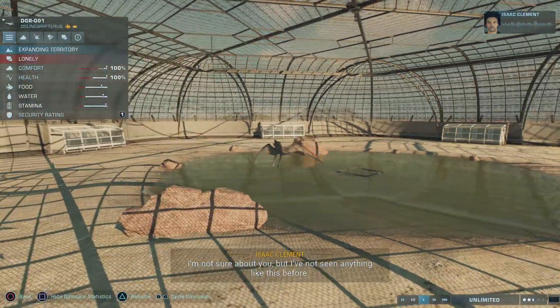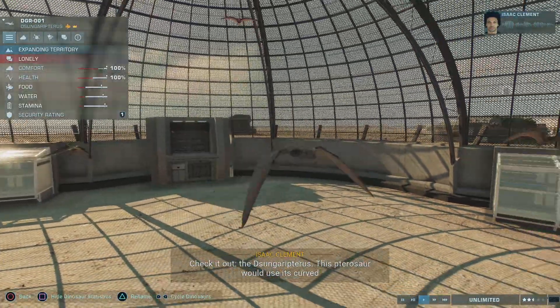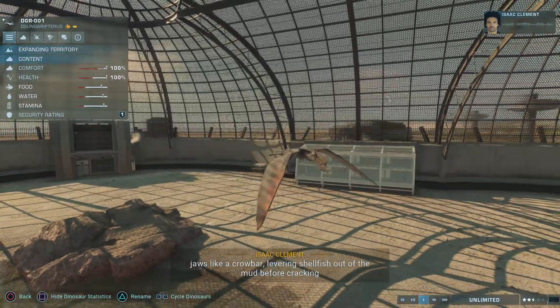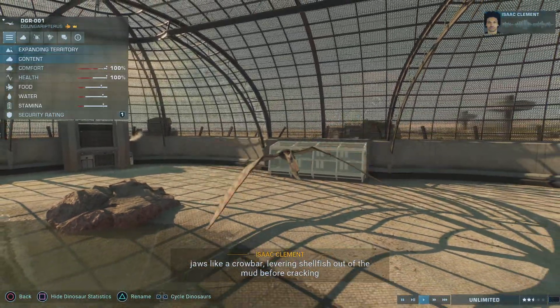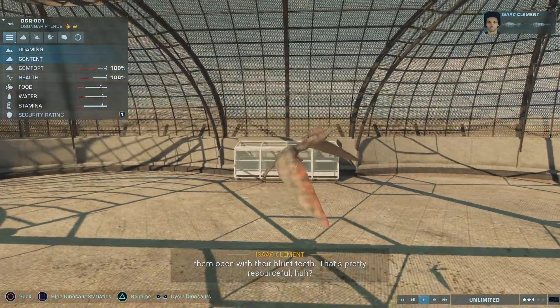I'm not sure about you, but I've not seen anything like this before. Check it out, the Sunaryptors. This pterosaur would use its curved jaws like a crowbar, levering shellfish out of the mud before cracking them open with their blunt teeth. That's pretty resourceful, huh?